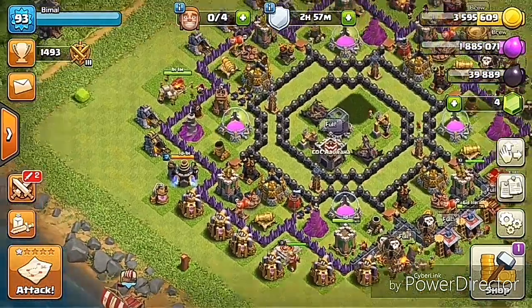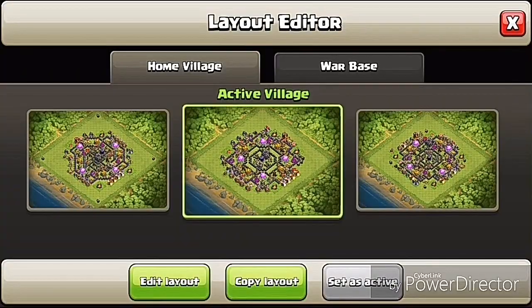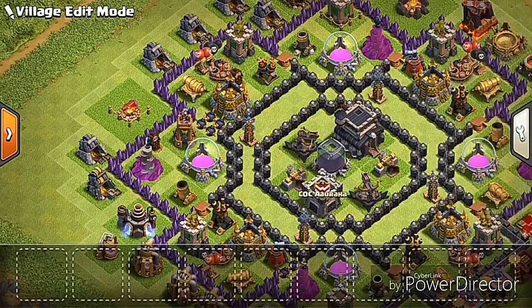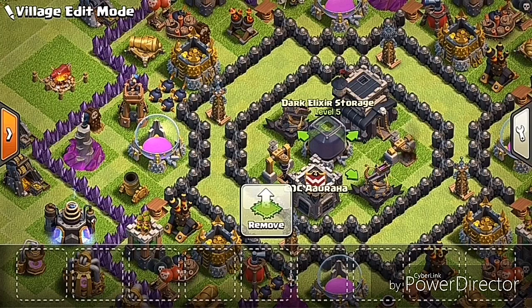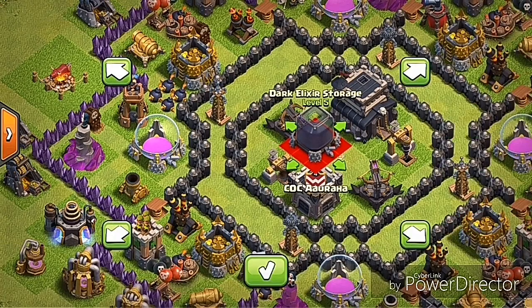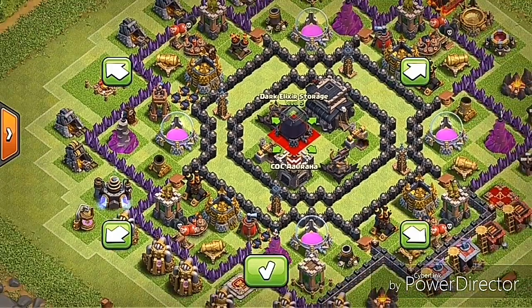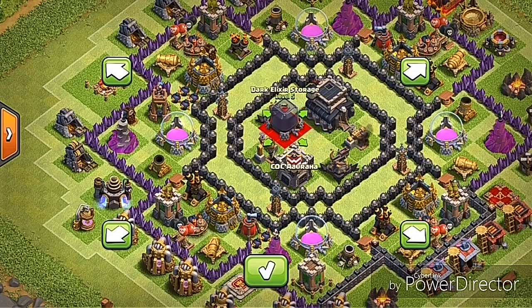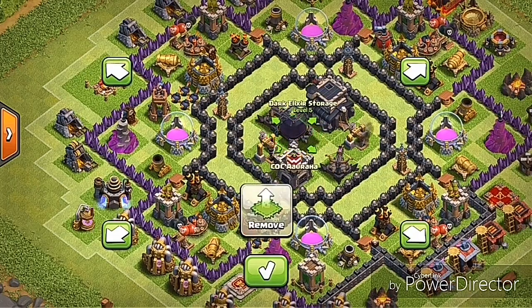Now I will show you how to attach one building to another building. For this, also open the village layout and edit it. Suppose I want to attach this dark elixir storage to another building — same method as the tunnel: left finger on the dark elixir storage, right finger on Move All, then move one time right and one turn down, then release it.